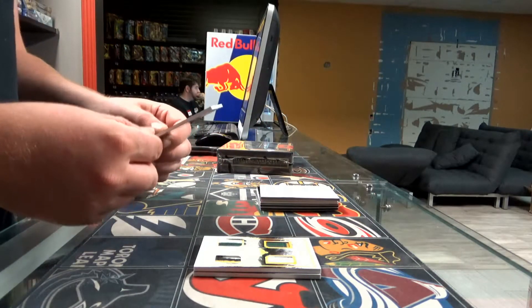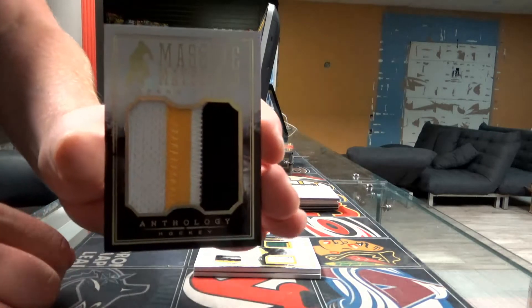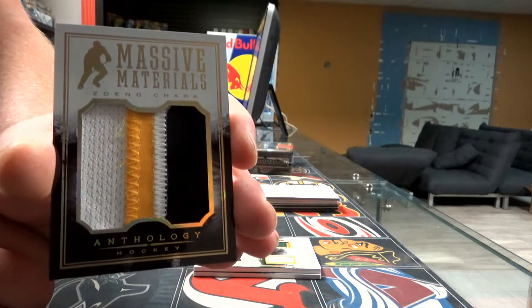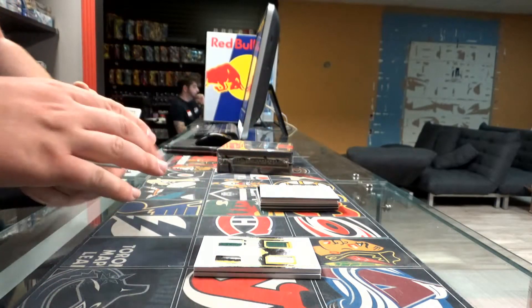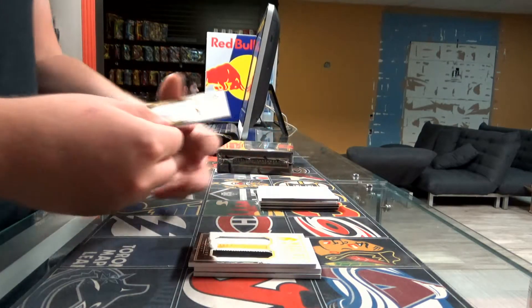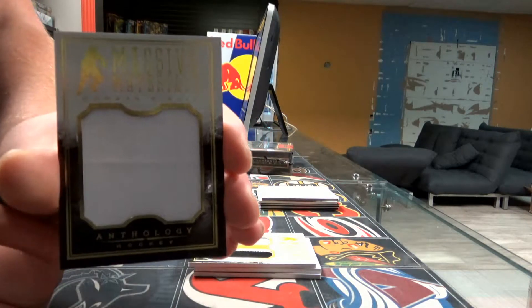Next, another patch — massive material patch for the Boston Bruins, Dino Cherub. That's our third patch. Next we have a massive material from Toronto Maple Leafs, Morgan Reilly.